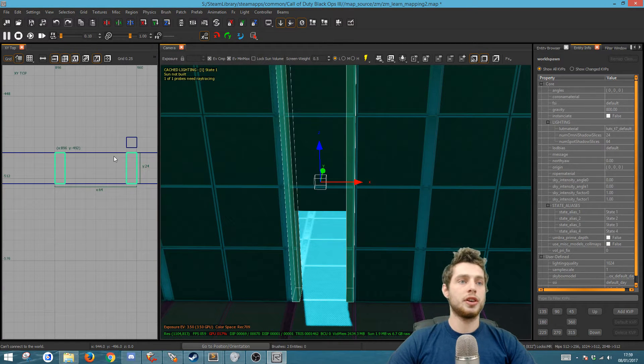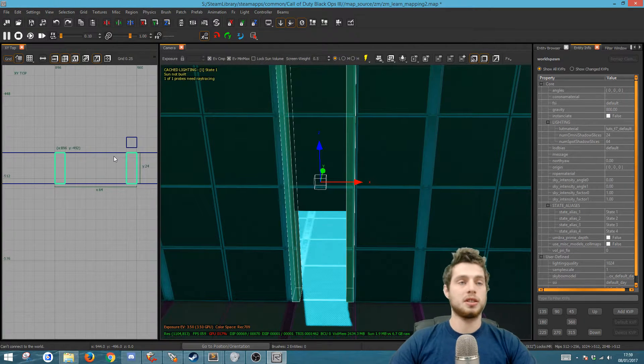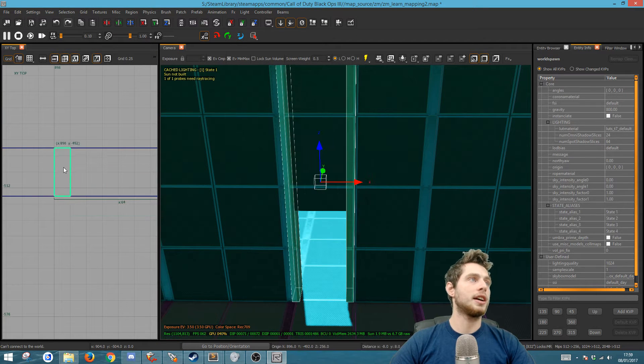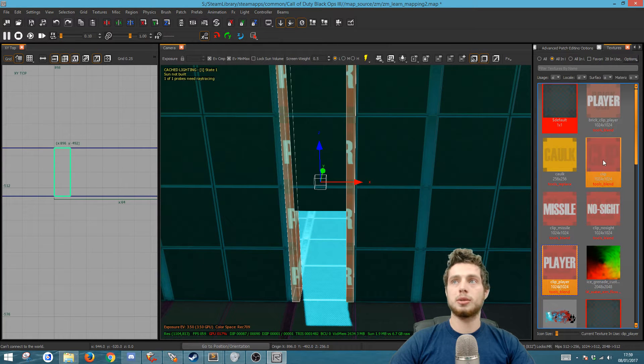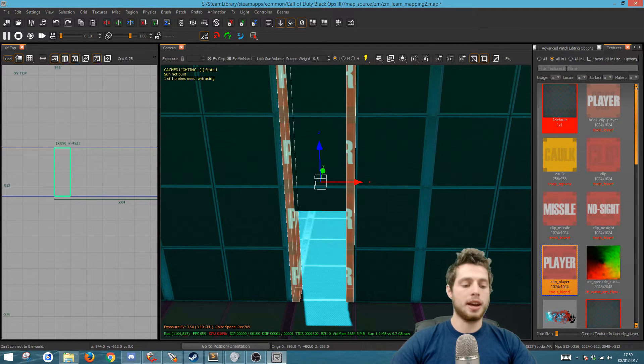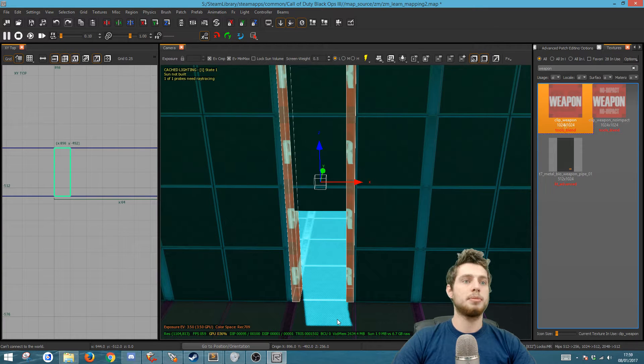We need to add two clips to stop grenades and weapons from going through, and also to stop players from taking advantage of the wider collision while keeping it only for zombies. Take a copy and put it back, then press T and add 'clip_player' — you don't want a normal clip because that clips zombies as well. Then space again, put it back, and add a 'weapon clip' by typing 'weapon' and selecting that. Perfect.